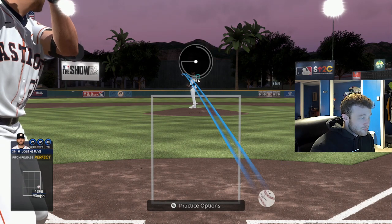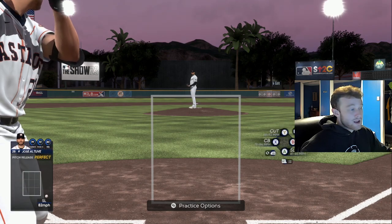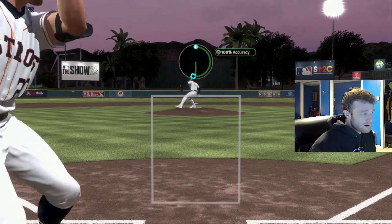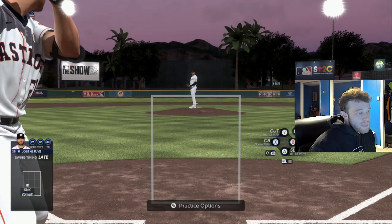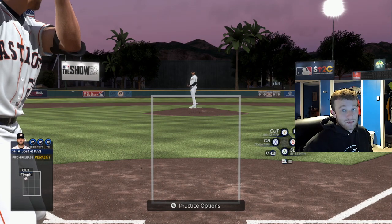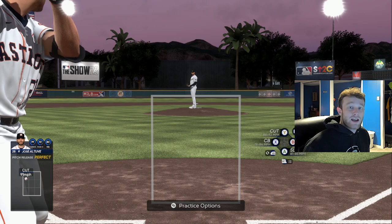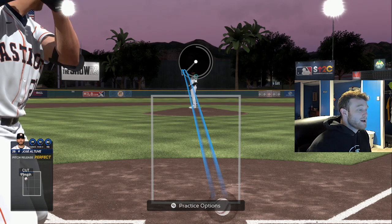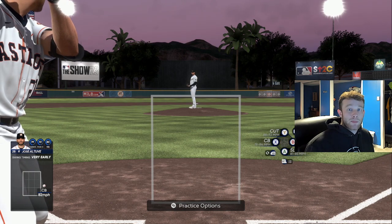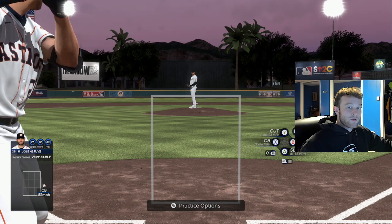That's kind of how sequencing works. Sequencing can take precedence over tunneling, or tunneling can take precedence over sequencing, or they can work together. If I just threw a 95 mph sinker inside, I probably don't want to throw a 92 mph cutter there, because if they swing for the sinker again that's going to be an early home run. A traditional sequence is fastball, off-speed, fastball — or some variation. It's not a good idea to throw the same pitch multiple times in a row, and it's always important to pitch with a purpose.